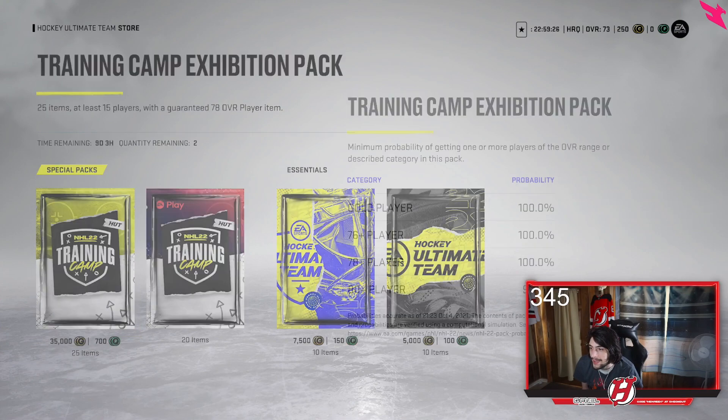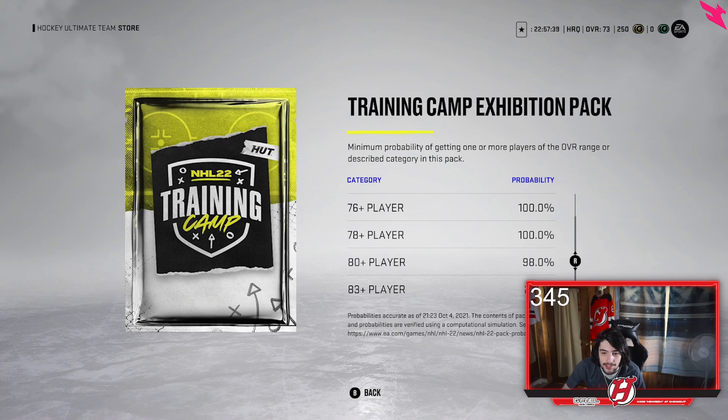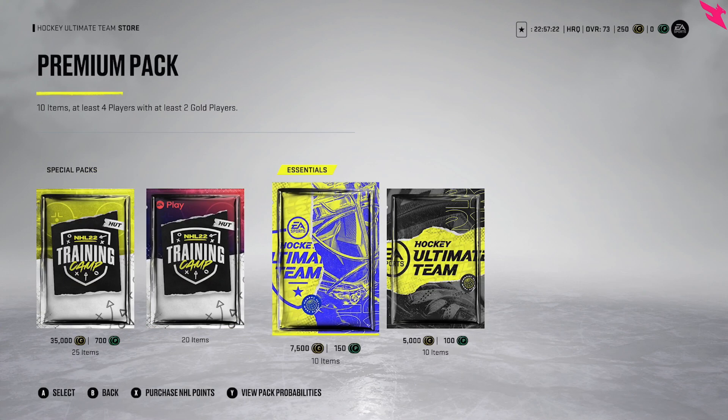You've got packs in the store as well — training camp exhibition packs and special packs. These are 35k, so 83-plus. It's 27% for the 83-plus pull. Early on it could be pretty solid, but how good is that really? 27% for 83-plus — it's probably the best pack available early.